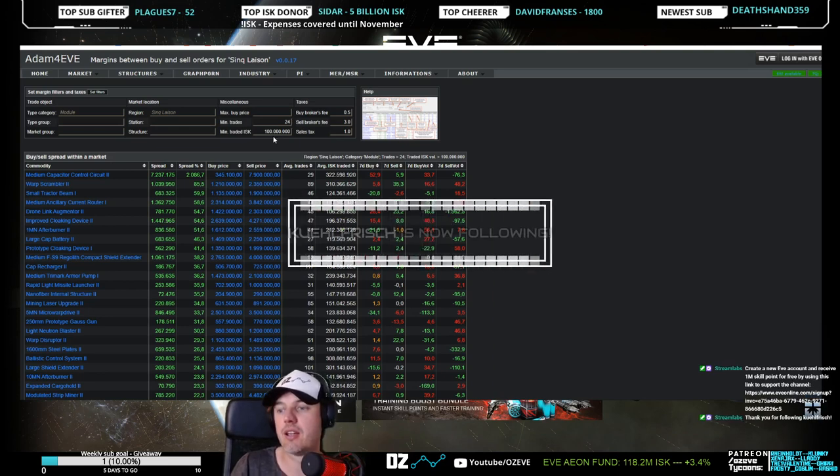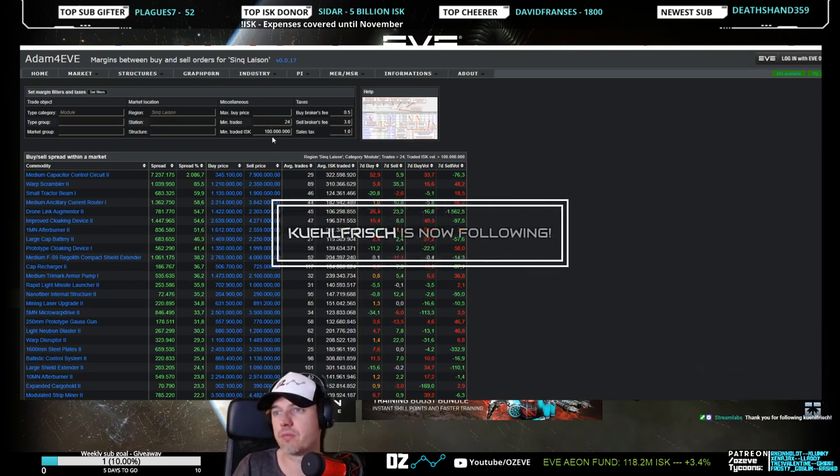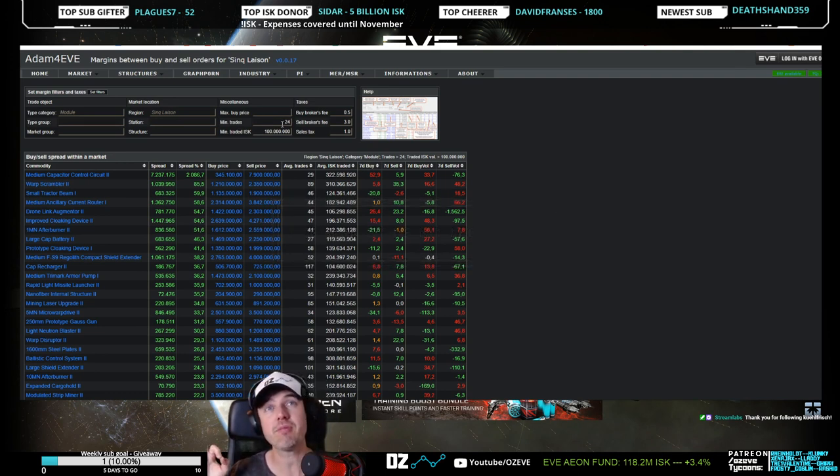You have this one right here which says minimum trades. Minimum trades means how many trades are done in a day. So 24 means one trade an hour — that's not a lot. It doesn't say volume because it could be very large trades; it just says one trade an hour. And that's the absolute minimum. A better indicator is the ISK traded per day. A hundred million ISK per day is quite a lot for Dodixie — it's not for Jida, but for Dodixie it is.